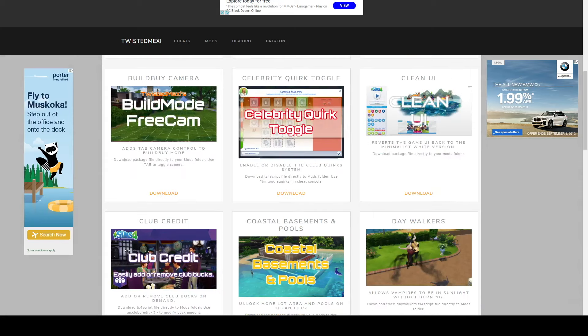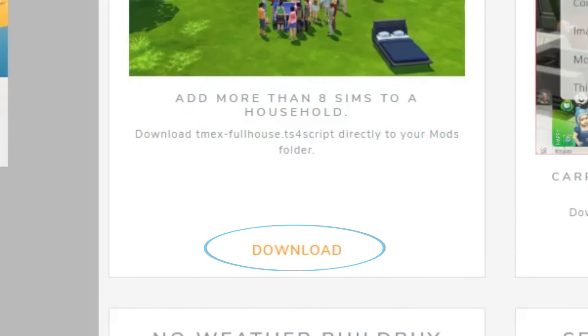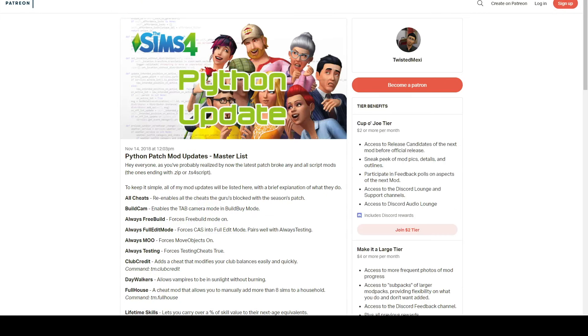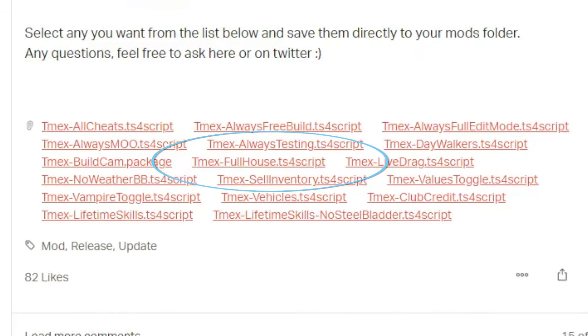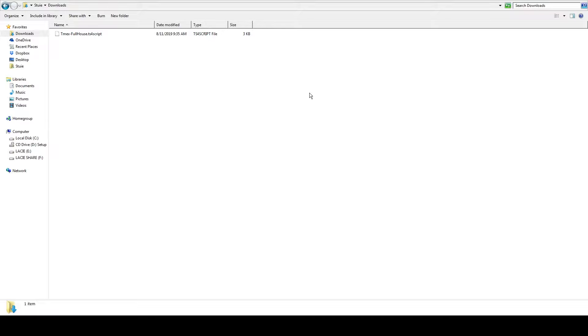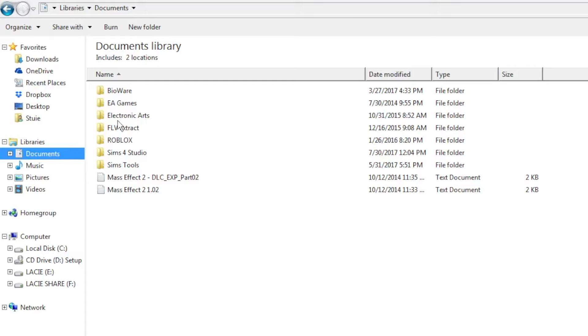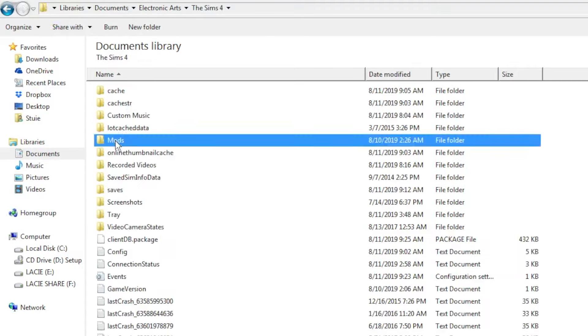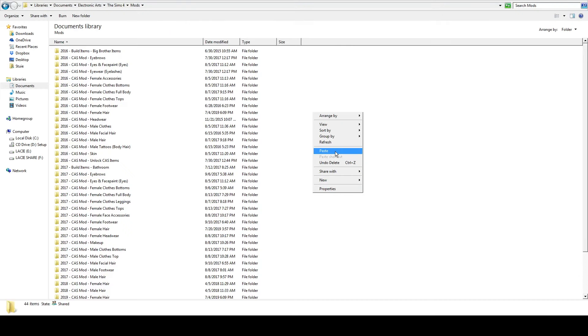Once you're on this website, you're going to scroll down until you get to the Full House Mod. Click the Download button. This is going to take you to a page that looks a little strange, but it is actually the right page. You're going to scroll down until you get to TM Full House TS4 Script. Click this to download and then go to your Downloads folder. What you're going to do is cut this mod and paste it in Documents, Electronic Arts, The Sims 4, and Mods. Once you paste it, you can boot up the game and you are good to go.